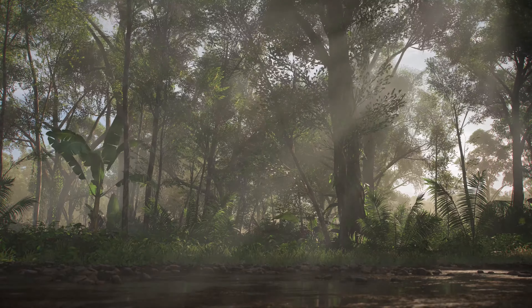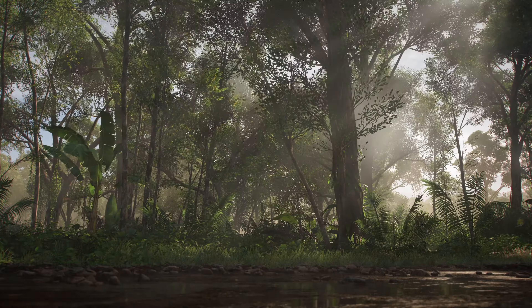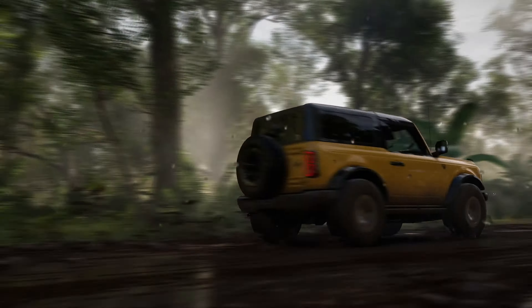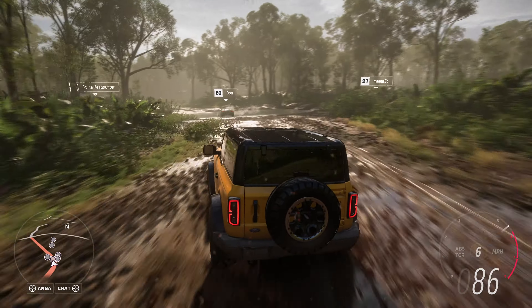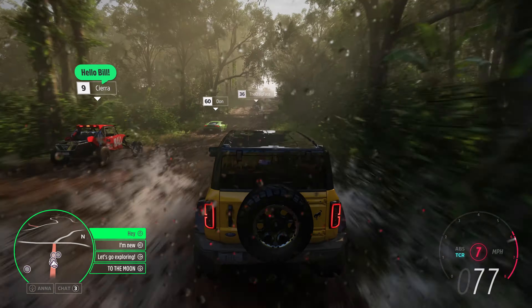We'll now head deep into the rainforest and rejoin Bill and the rest of our players. Here we see our new volumetric lighting system filling the scene with god rays as the sunlight dapples through the dense rainforest. A Horizon Arcade minigame is about to start. Forza Link knows that Bill loves minigames, so it intelligently prompts Sierra to invite Bill.